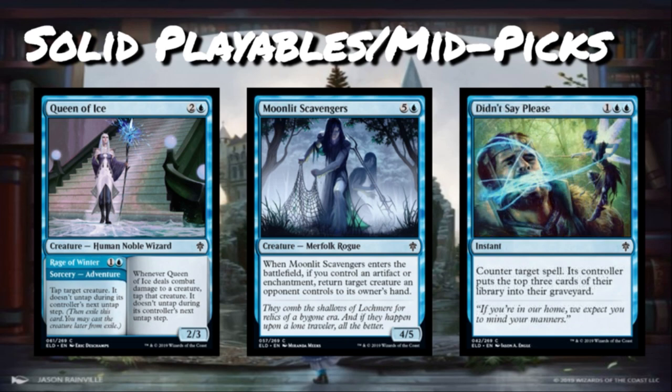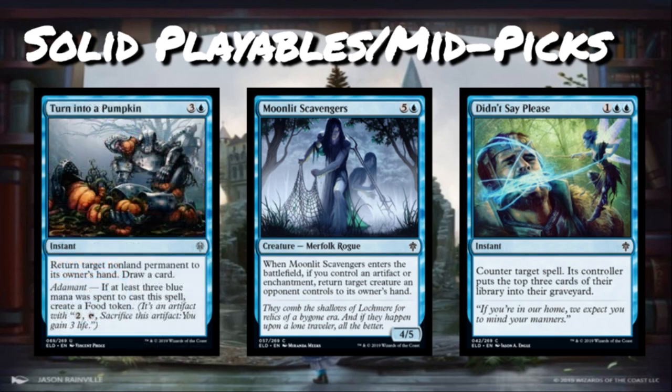Didn't Say Please — this is the other counter spell I mentioned. It's one blue-blue, common instant: counter target spell, and its controller puts the top three cards of their library into their graveyard. It's Cancel with mill three attached. The reason I rank this higher than Mystical Dispute is that it doesn't have the three-mana restriction that Mana Leaks do. Counter spells seem fine in this format — I think it's going to be a slower format. Blue has bounce spells, tempo plays, and big defensive creatures, so you should be able to leverage a counter spell to handle your opponent's bombs or evasive threats.